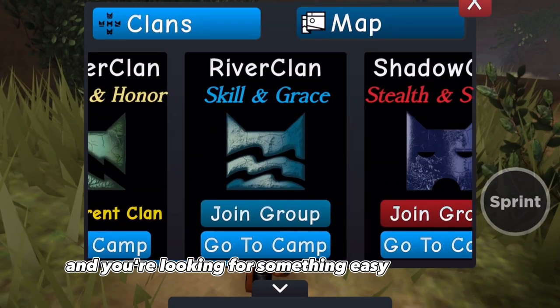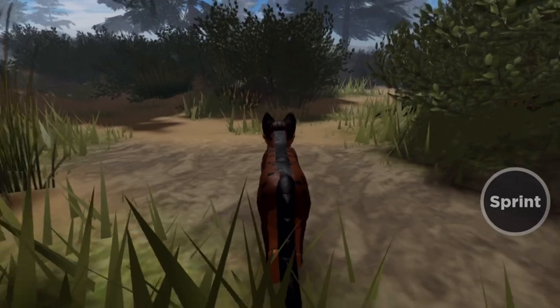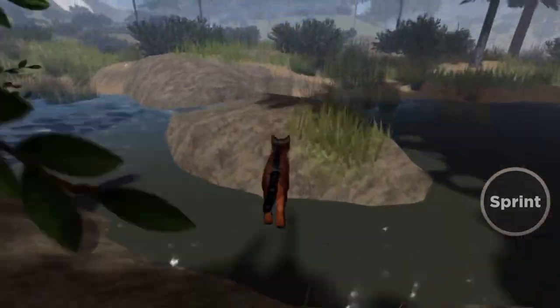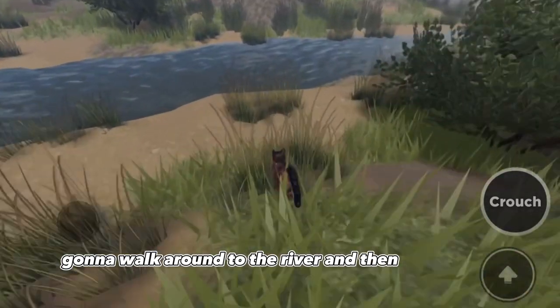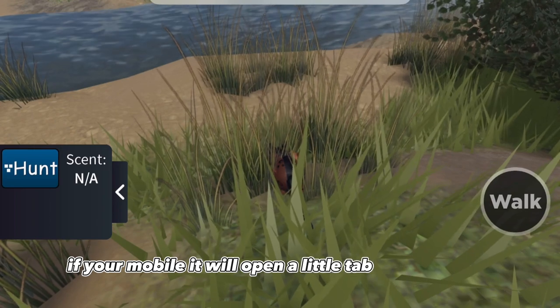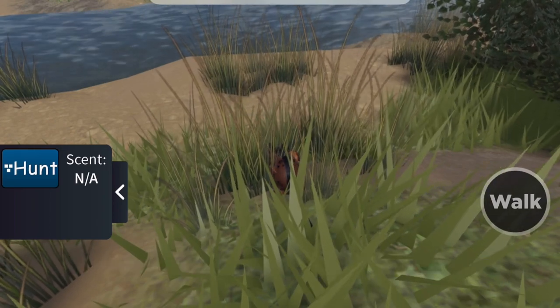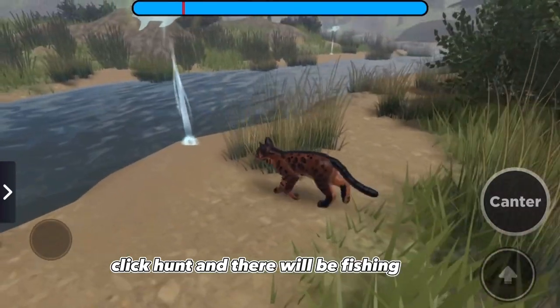Let's say you don't know how to hunt yet and you're looking for something easy to start with. Go to River Clan, walk around to the river, then crouch down. If you're on mobile, it will open a little tab that says 'Hunt' - click Hunt and there will be fishing spots.